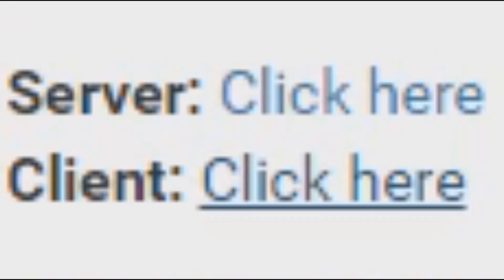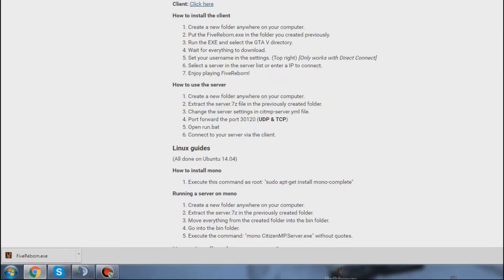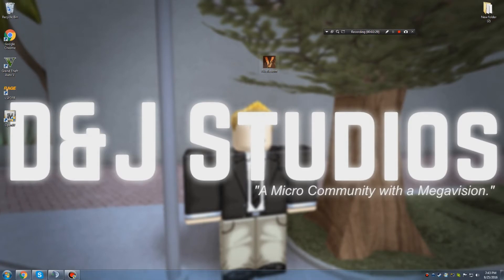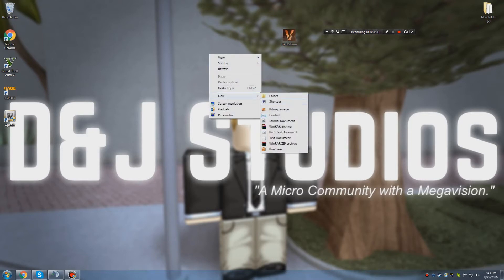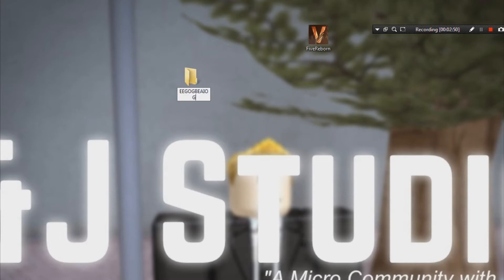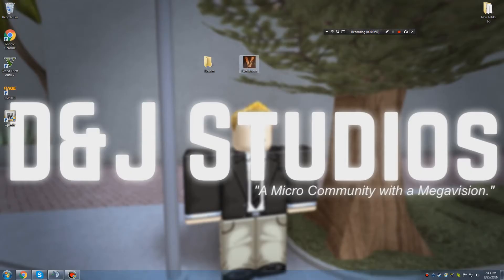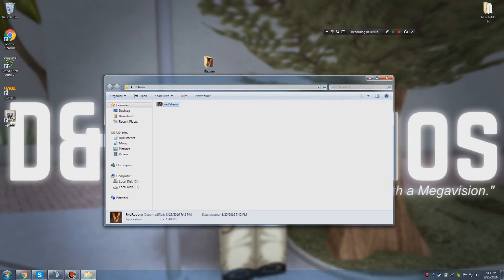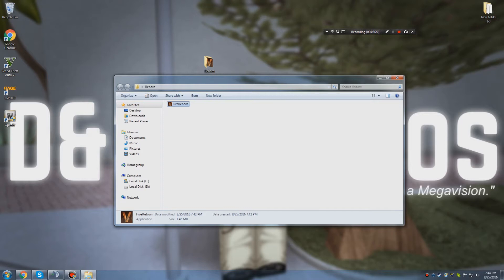You click the client and it will download — it's about a five-second download. You then want to drag it onto your desktop. Once you have Five Reborn on your desktop, you might think you're done, but do not open it directly from your desktop because a lot of clutter will pop up. What you want to do is go to your desktop and create a new folder. You can rename it anything — I'm going to rename it 'Reborn.' Simply drag your Five Reborn file into that folder.